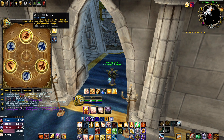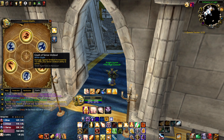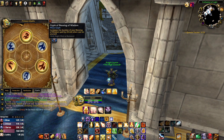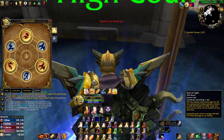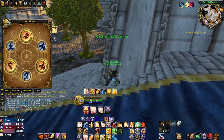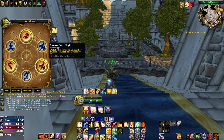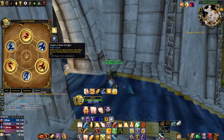You should definitely get Glyph of Holy Light as soon as you can get glyphs. For minor glyphs, the only ones that do anything are Glyph of Lay on Hands and Glyph of Sense Undead — the other minor glyphs just reduce cast time on blessings, so I chose Blessing of Wisdom since I'm already specced into Improved Blessing of Wisdom. I chose Glyph of Seal of Light instead of Glyph of Seal of Wisdom because you can just switch into Seal of Wisdom whenever you're low on mana, melee attack, then switch back. Without Glyph of Seal of Light you're missing five percent of total heal value.